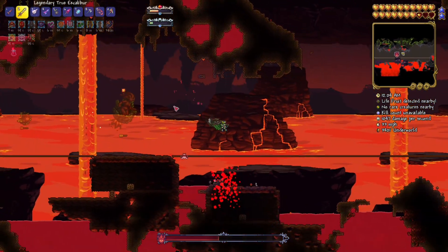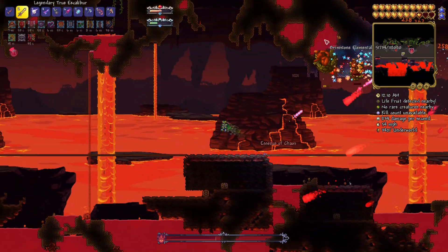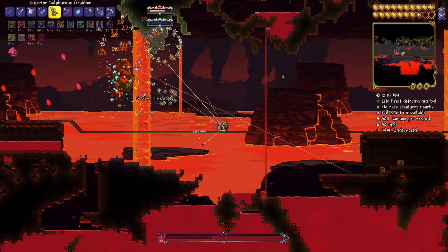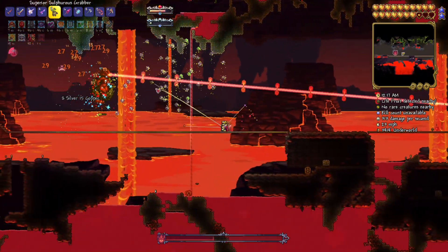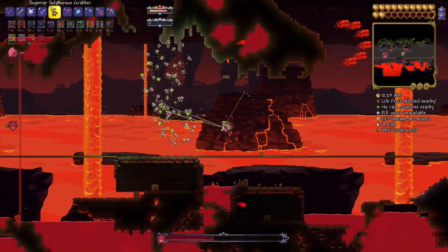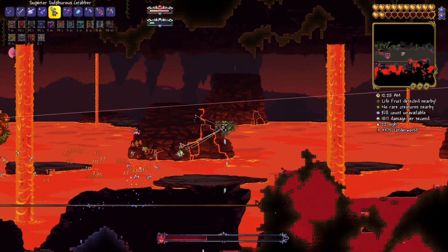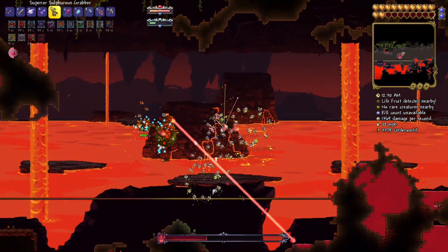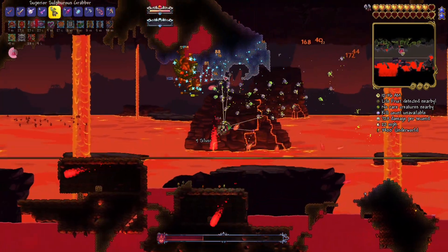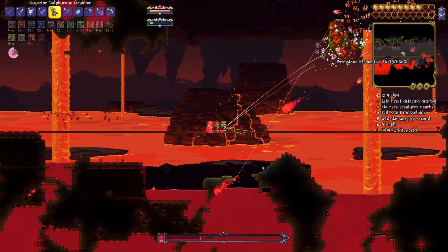She shoots a beam now - that's new! I want to try the true excalibur. I think the best bet for this fight is definitely the yo-yo. Watch out - this is going to be hard to dodge. I flew right into those. Need to try to get adrenaline again - I need to actually focus on the fight here.